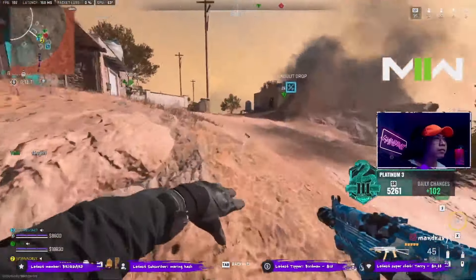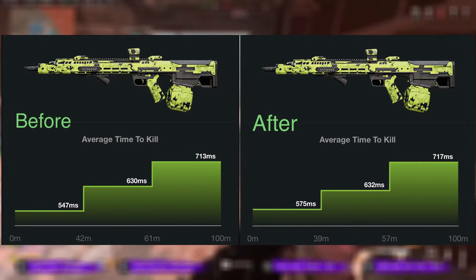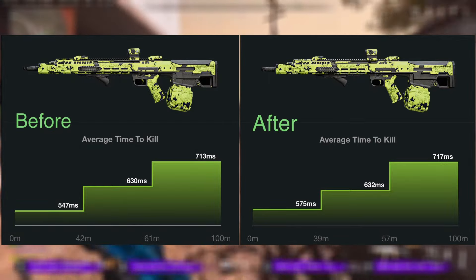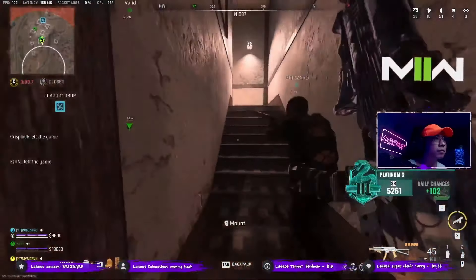Before we get into today's main topic, I just want to inform you guys that the Cronan Squall is still the meta weapon even after its recent nerf. The TTK, damage range and recoil control changes are so minute that it's almost unnoticeable.